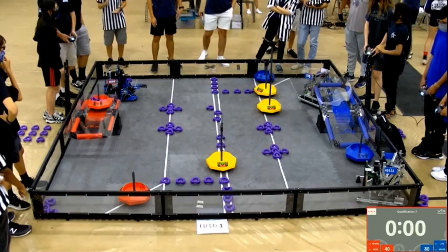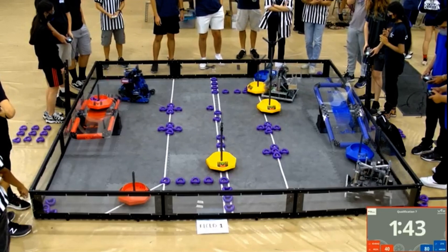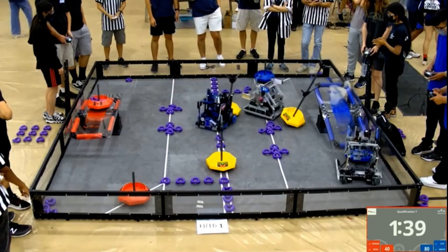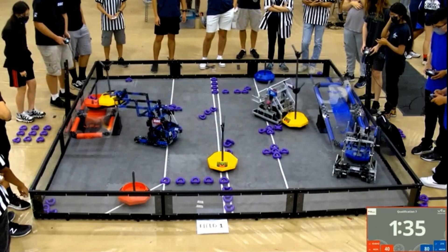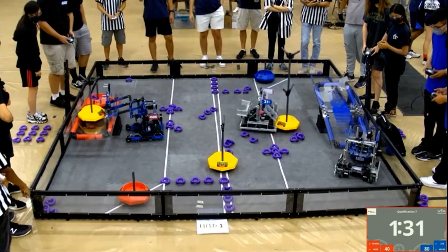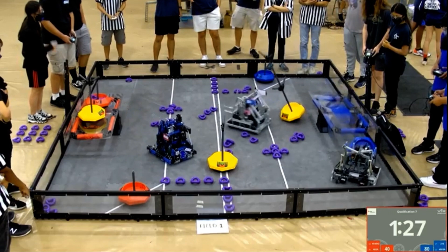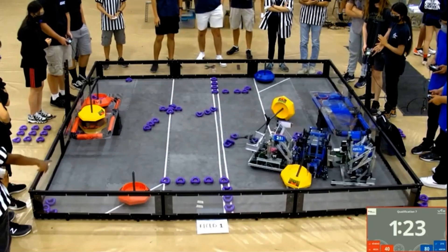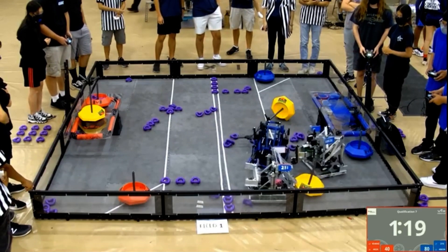Driver control will begin in 3, 2, 1. Z-squared putting up that mobile goal early in autonomous — unfortunately that doesn't count for any additional points during the autonomous bonus, meaning they are going to have to start playing from behind in this 2-versus-1. The red alliance is placing the neutral goal on their platform. It looks like the blue alliance is also trying to do the same. 21S is just trying to get a lot of goals on their side and keep them, as they start to pin that Z-squared robot between those two robots.